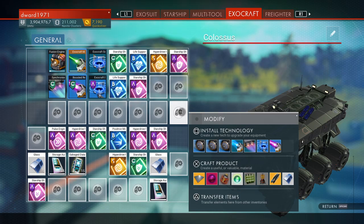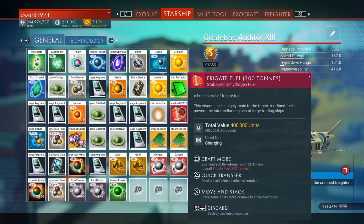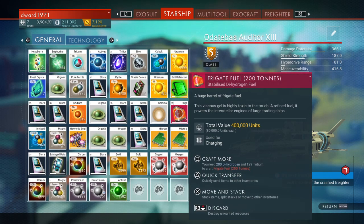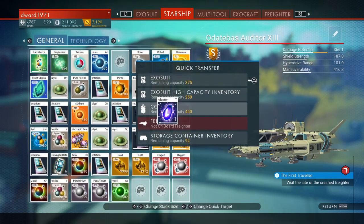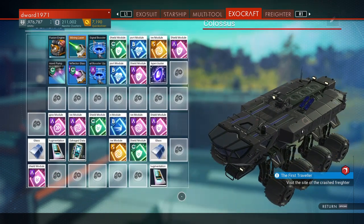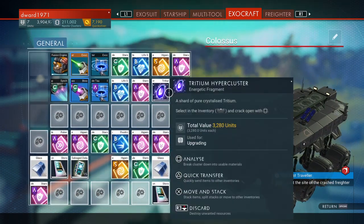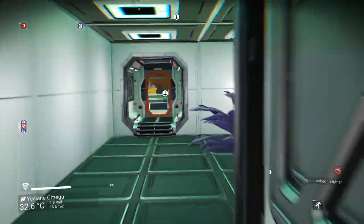What you will need to do is put what you want to duplicate into your Exocraft. Let's do this Triton hypercluster — we don't really need it, but let's pop it in there. So there we go. It's there.